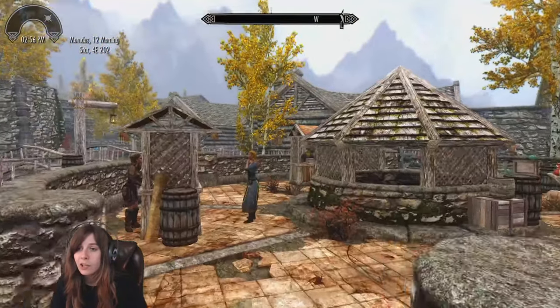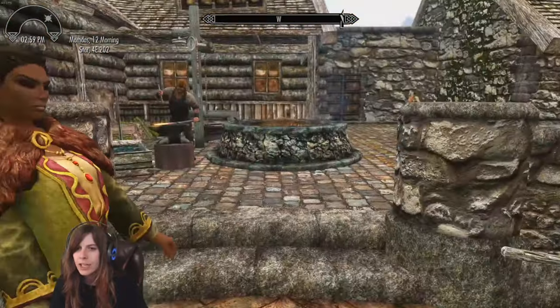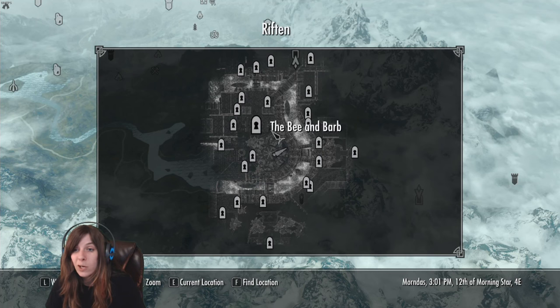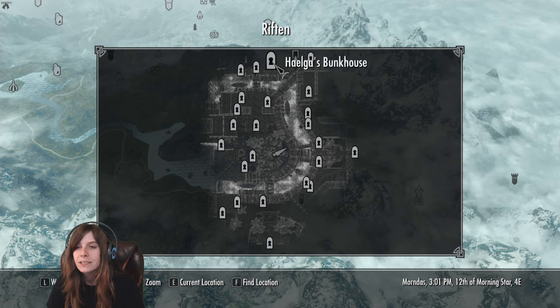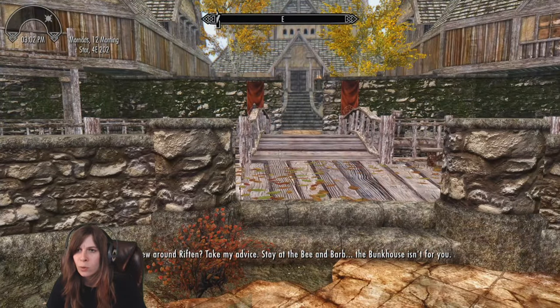Someone told me I could go to the Temple of Mara to get magical resistance before doing Sam and the Staff. I'm not sure if it's pronounced 'Mara' or 'Mara' — I'll just say both so I'm right at least once. I can see it on the map — it's right here, pretty much a straight shot. I'm hoping I can get that quest done all in this episode.